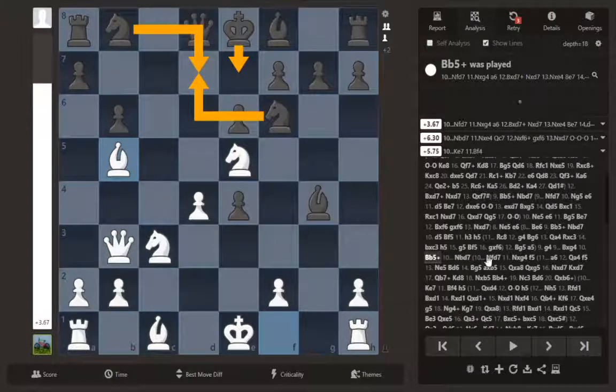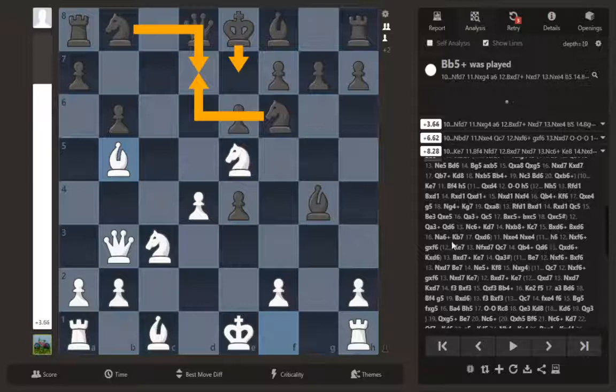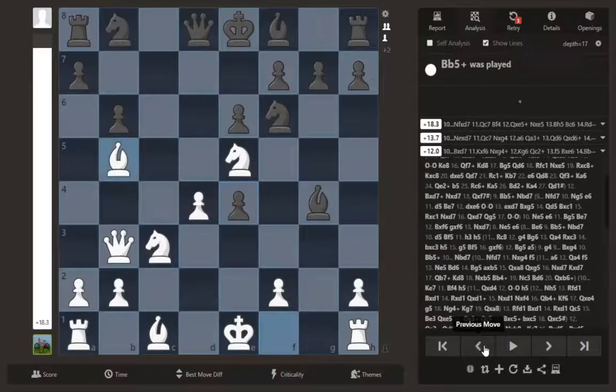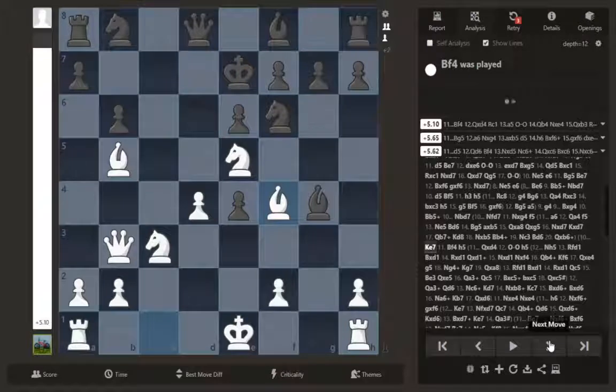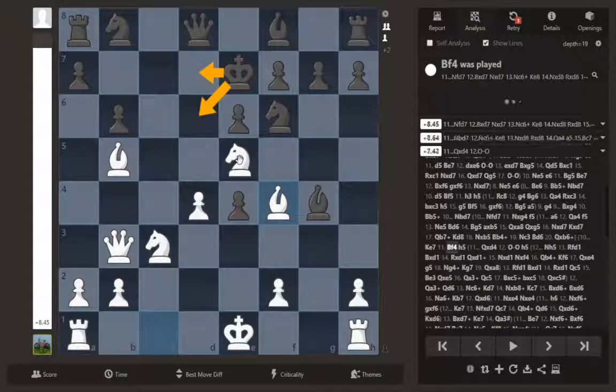You can block with the b-knight, the f-knight, or play king e7. Let's look at king e7 quickly because that's a pretty obvious fail. After king e7 there's bishop f4 — a move that would be really hard to see without studying. There are a lot of ideas with the king wanting to eventually run away, and this bishop stops a lot of those threats. With a lot of these checks the queen would try to block, so we're able to move our knight to deal with that.